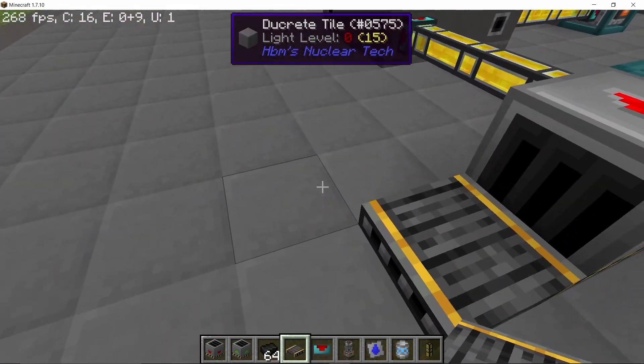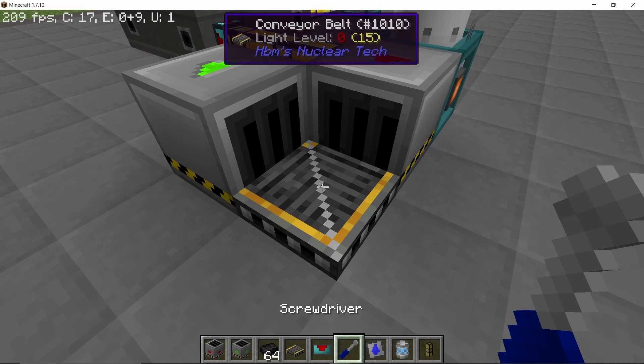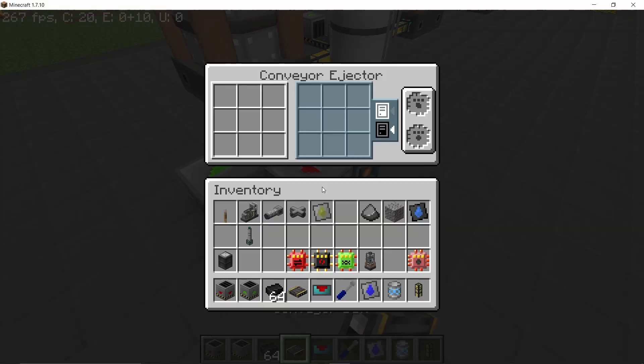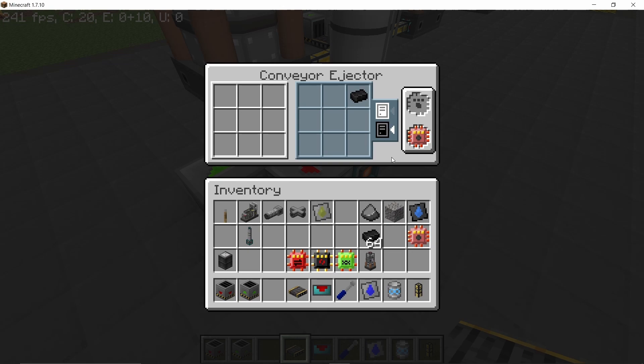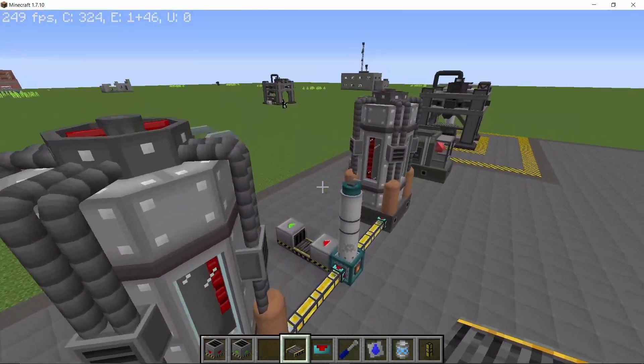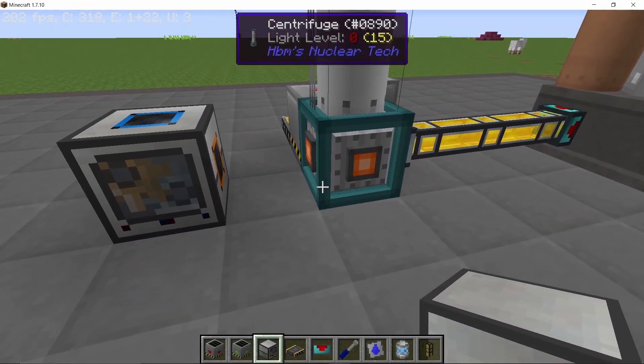Sulfur and bedrock ore crumbs I'm going to get rid of the same way as before, using an ejector and an inserter, as we don't really need those two items. Blacklist coal fragments on the ejector so that coal fragments are kept and processed further.